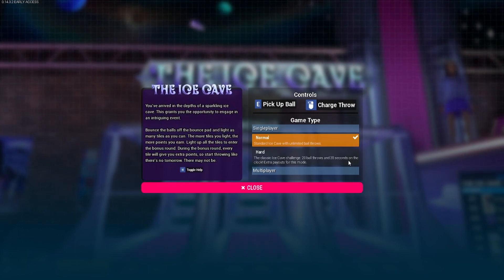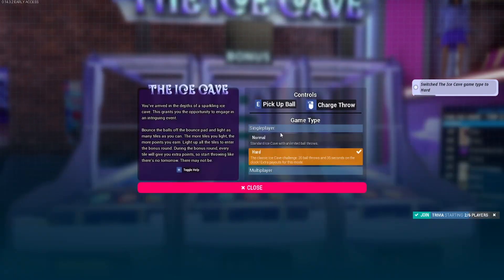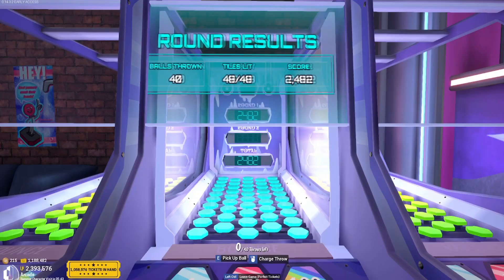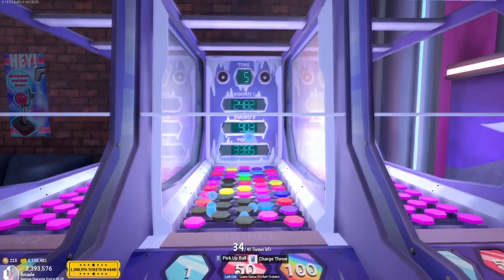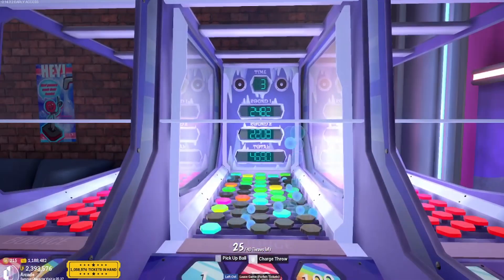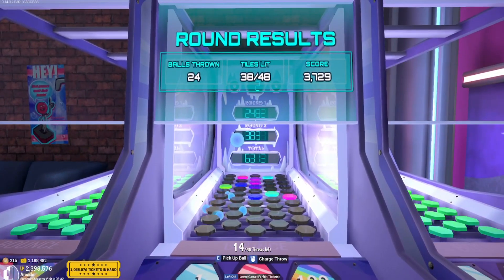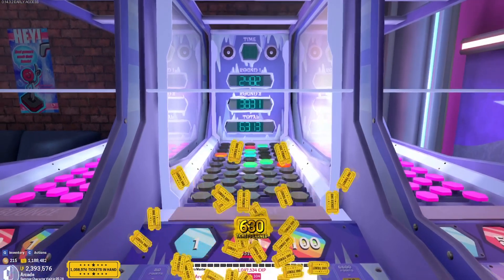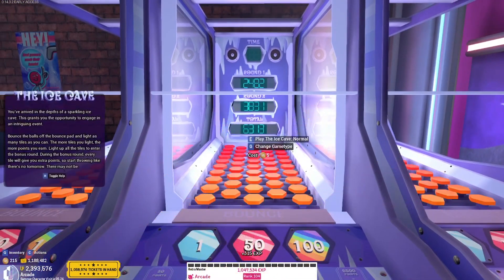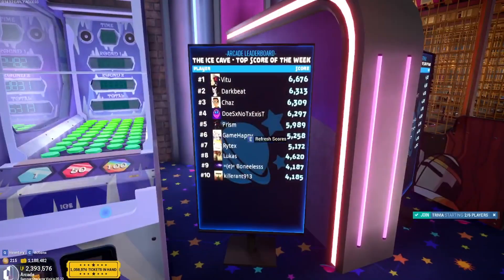This game now has two modes: normal mode and hard mode. Hard mode is the original game, which limits you to 20 balls to throw, but does award you with bonus tickets. Normal mode is for those of us who just want to go crazy and have fun — you now have an unlimited number of balls to throw. Make sure to go crazy in the second round to get the max score possible. For every 10 points you score, you will get 1 ticket, so by hitting the bonus round you can easily get over 500 tickets a game.